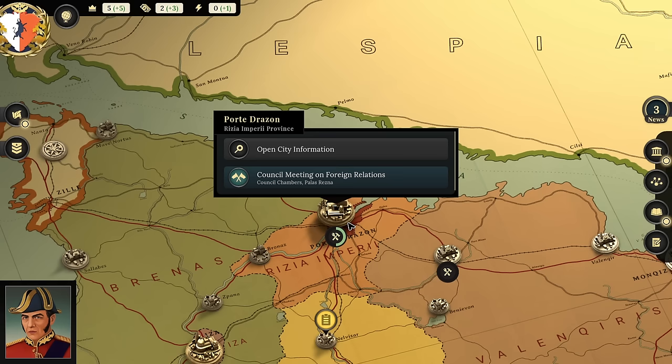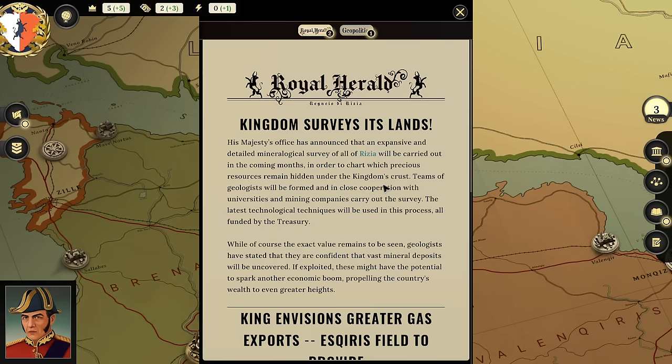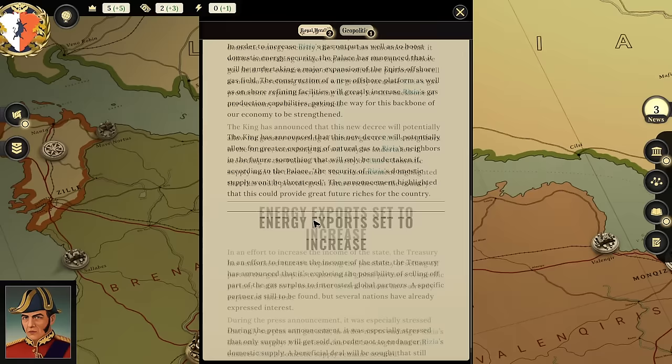Let's just start this turn and then we'll wait and see, because who knows what might come up budget-wise. Some newspapers came out: 'The kingdom surveys its lands' — His Majesty's office has announced an expansive mineralogical survey of all of Rizia, carried out in cooperation with universities and mining companies using the latest technological techniques, all funded by the treasury. Another headline: 'King envisions greater gas exports' — though we could be vulnerable if gas prices drop.